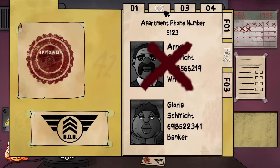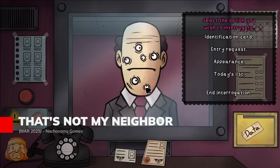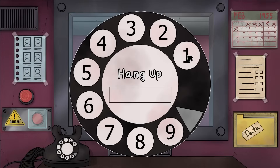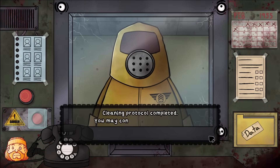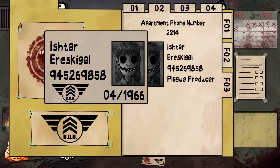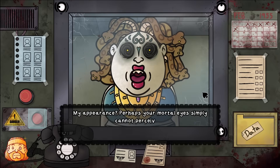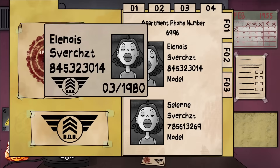Step into the shoes of a doorman in the spine-tingling world of That's Not My Neighbor, where doppelgangers lurk around every corner. Fueled by your keen observation skills, you'll sift through tenants' documents to discern who's truly human and who's just a crafty imposter. This job simulator weaves together an intriguing mix of science fiction and suspense, challenging your attention to detail like never before.